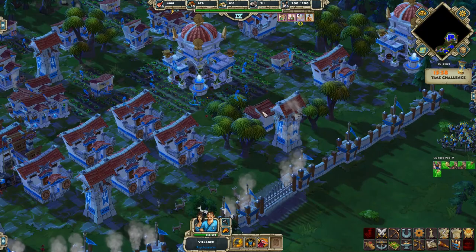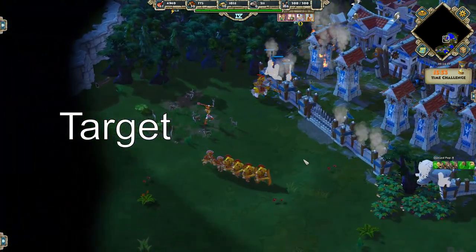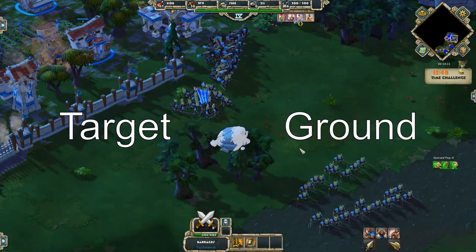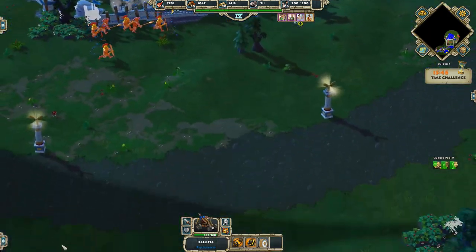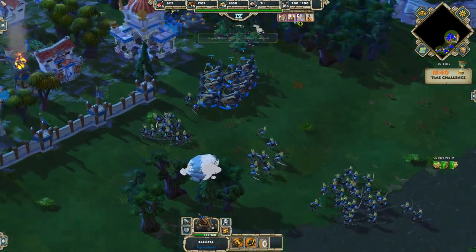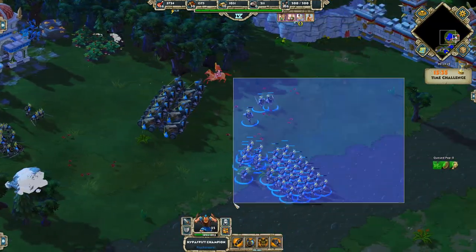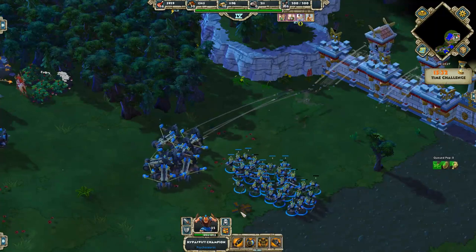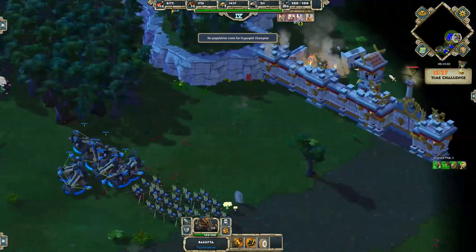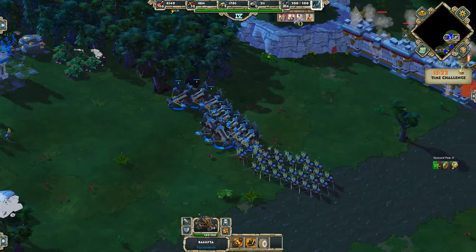We have two types of projectiles. The first one is target-hitting, and the second one is ground-hitting. With target-hitting, when the unit fires its projectile, the projectile will go after its target. If the target moves, the projectile will change its trajectory and follow the target — it will hit it no matter what, no matter where the target moves or changes direction. The projectiles always hit.